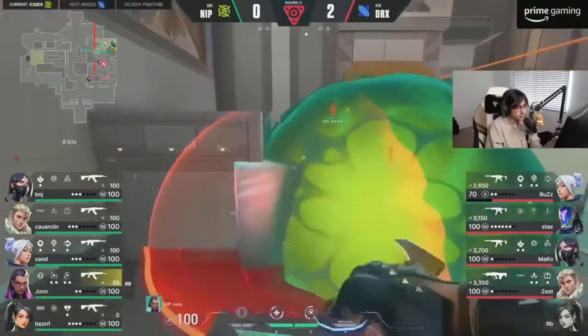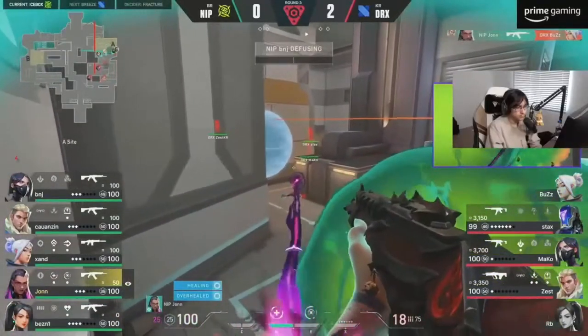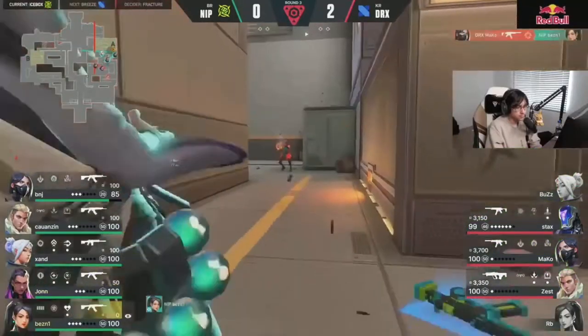Double shock dart for a little bit more — this is where the post-plant starts to come into play. Double shock dart, double snake bite, ko fragment grenade as well. Does NIP push forward? Do they take those positions?